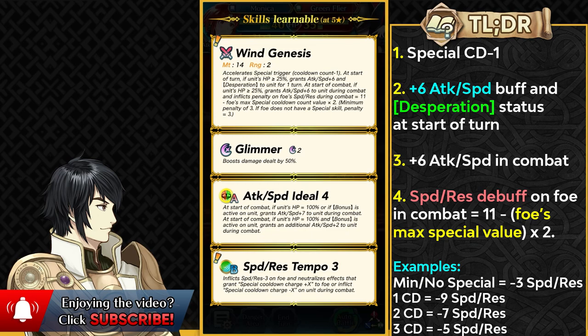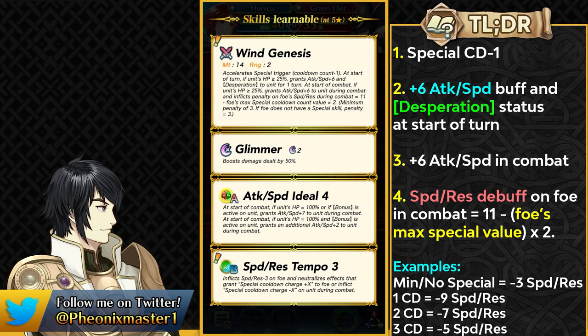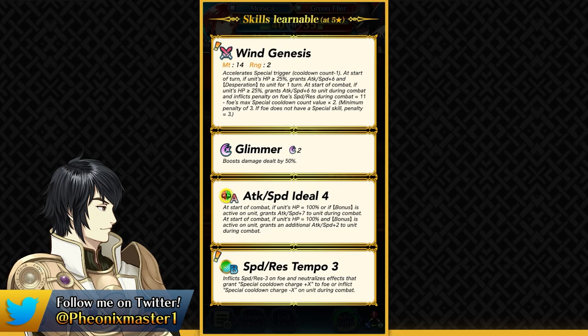This is a unique effect and she's got Glimmer, Attack Speed Ideal 4, and Speed Resistance Tempo. If you're a big Brave Lycithia fan who just refined her, this is pretty much the best sloppy skill for Brave Lycithia, because her weapon already does a lot of the things you need out of an offensive unit and the Tempo effect is just perfect with her new weapon refine. Monica is gonna be a pretty good blue infantry mage and can also run Null Follow-Up and still get Desperation from her weapon.